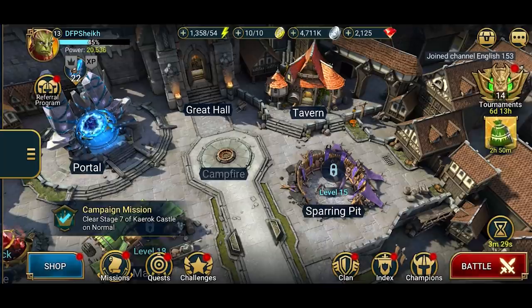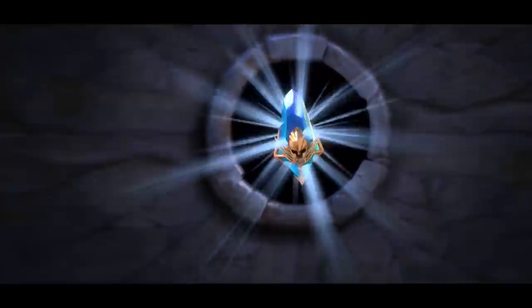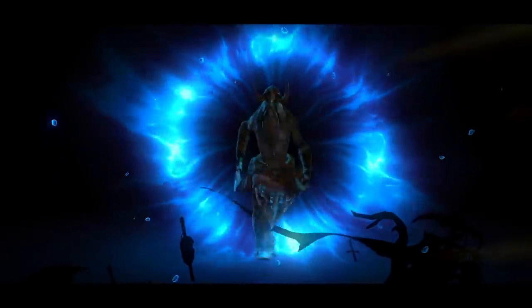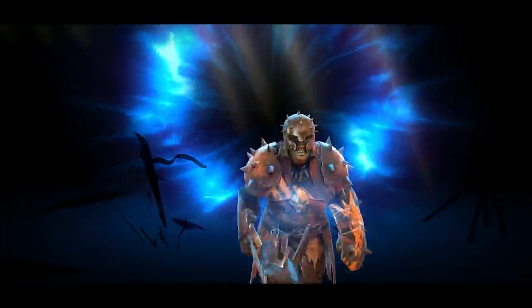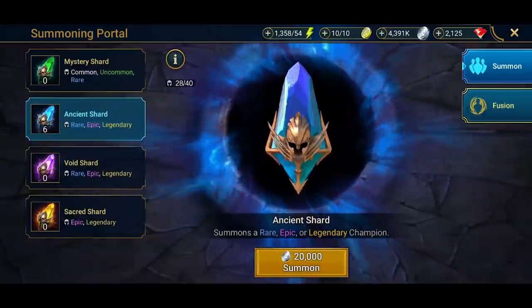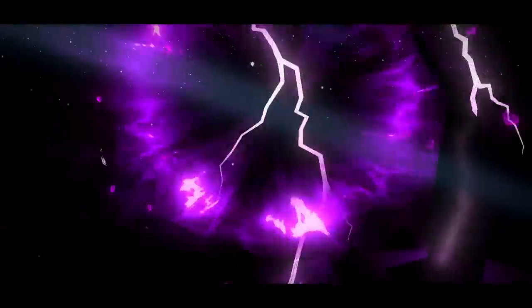What I'm going to be showing you here today is the portal system and then the tavern system. In the portal, you can turn in ancient shards like I'm doing right here. You can get rare, epic or legendary champions. I want to get at least one epic champion here. As you saw right there, we've got a rare champion. I'm going to turn in another one. We've got Spike Head. He is another rare boy.